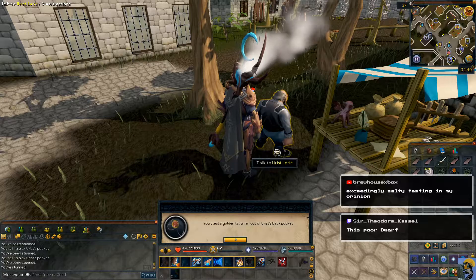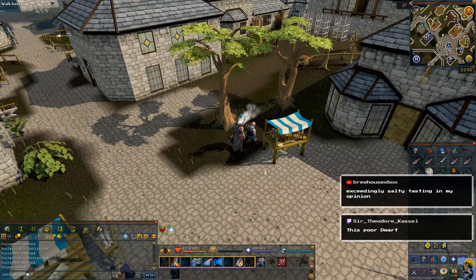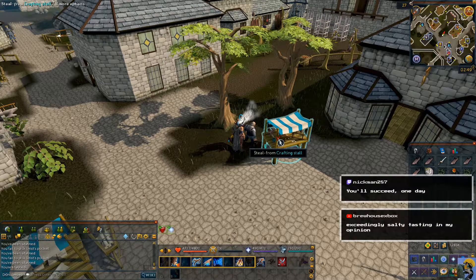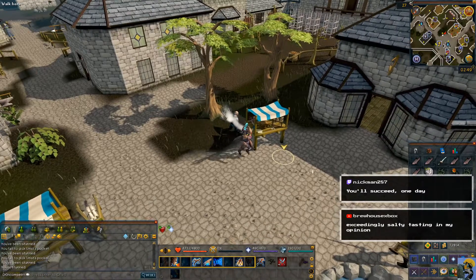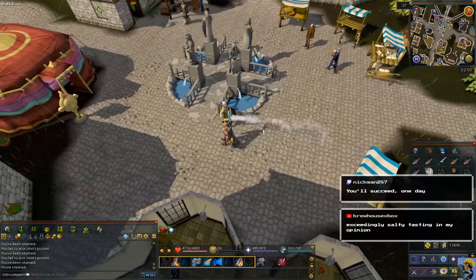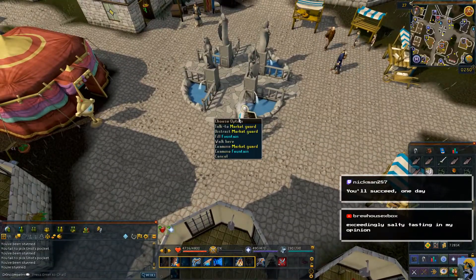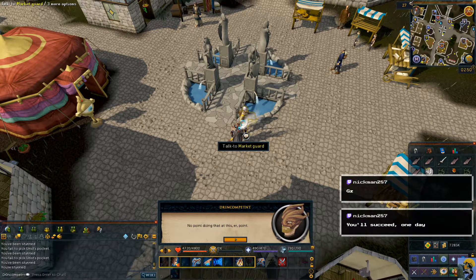You steal a golden talisman out of his back pocket. We got it. The guard says 'Oi, put that back, thief.' So this guy's on me. Distract market guard — how do I do that? No point in doing that at this point.